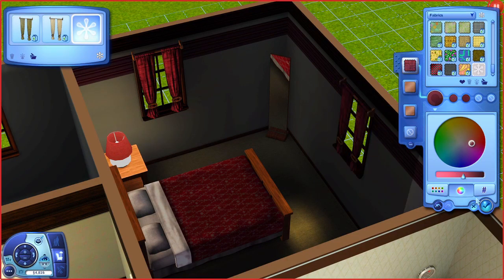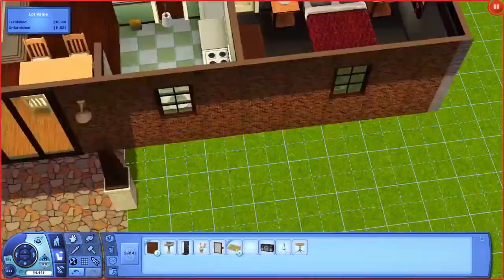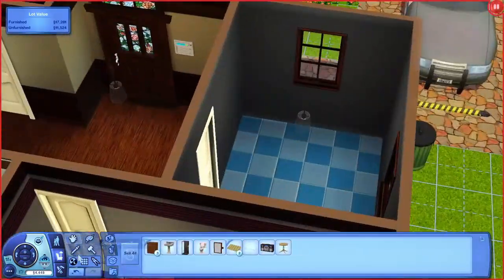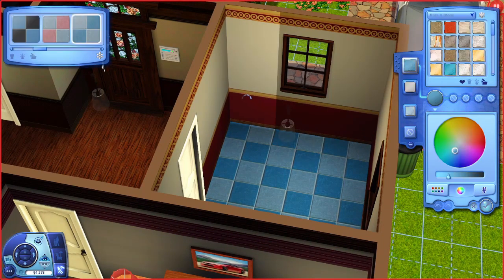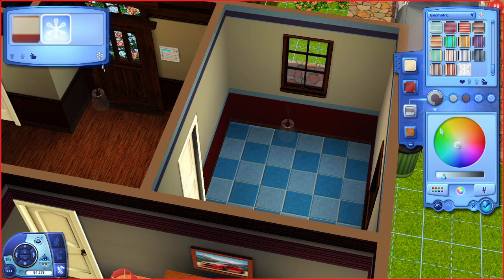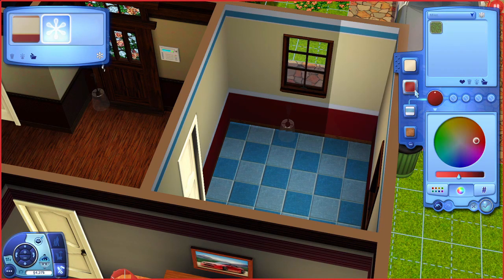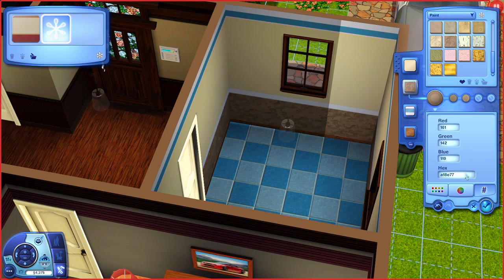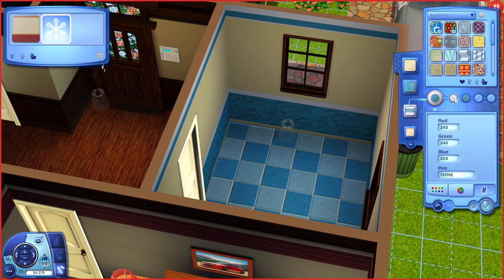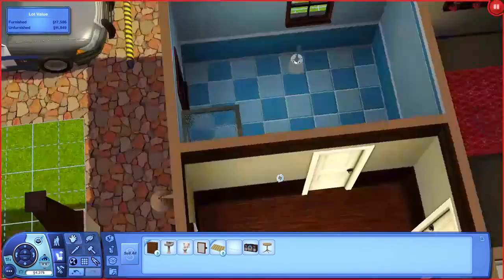Then I moved on to the bathroom, which is really blue. I was a little worried about how blue it would be, but I actually kind of like it. I didn't decorate the bathroom too much — usually I spend a lot of time decorating bathrooms because I really enjoy that in the Sims. But with the Sims 3 base game, there aren't that many decorative items, and the few available I'm not really a fan of, so I didn't use many.